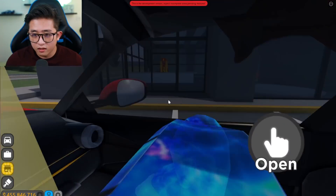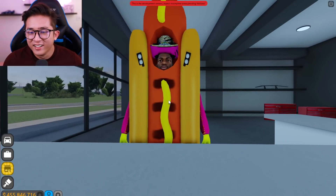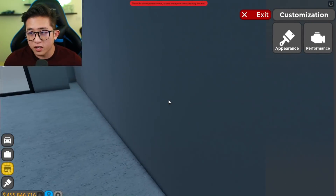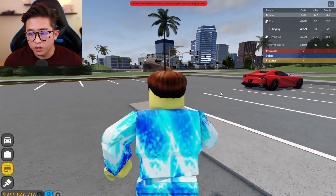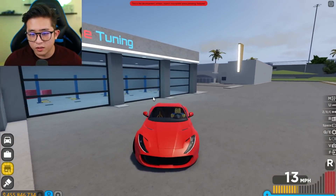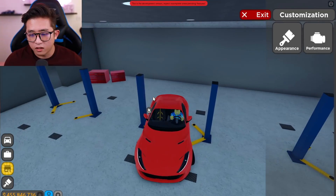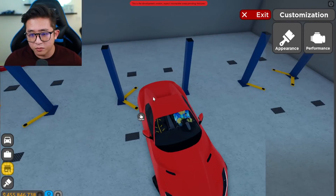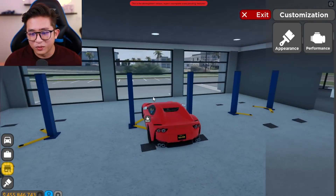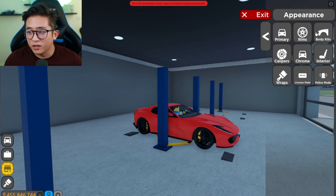There's a hot dog at the front desk — I gotta check this out. Is this Nick? And there's NOS — oh my gosh, that's funny! The shop looks pretty dope. All we have to do is drive our car in, back up into the workshop, and the customization menu pops up automatically. It's realistically cool — I wish we could raise the lifts, but we can't.